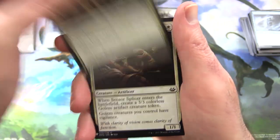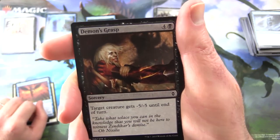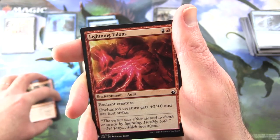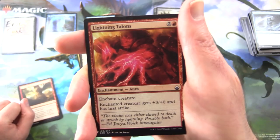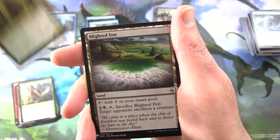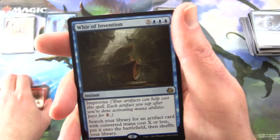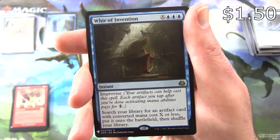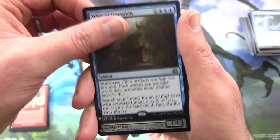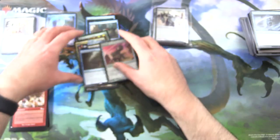Fingers crossed for that Mana Crypt. We have Celestial Flare, Sensor Splicer, Sleep, Thrumming Bird, Demon's Grasp, Go for the Throat, Burst Lightning — and I will be checking the prices during editing; if I miss something I'll chuck those in the envelopes later — Lightning Talons, Thrive, Borderland Ranger, Wayfaring Temple, Blighted Fen, Geth's Warcry, and the rare is Whir of Invention. Instant for X and three blue, has Improvise. Search your library for an artifact card with converted mana cost X or less, put it onto the battlefield, then shuffle your library. Plus a foil Iron Mirror — some nice foiling on that one.